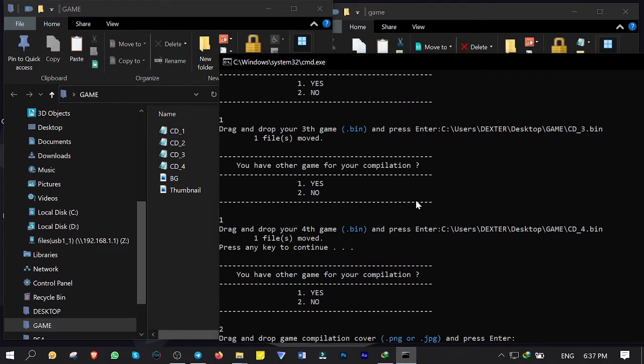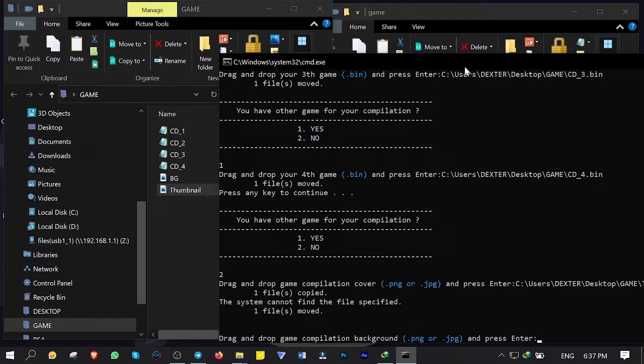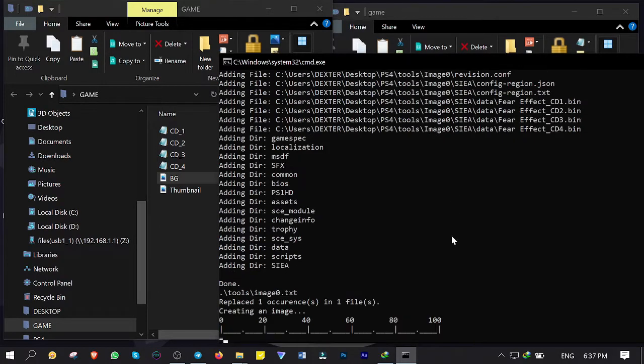You can add a thumbnail in PNG or JPEG format to the PKG game by dragging and dropping it here. Drag and drop, enter. Then time for the background image — drag and drop. You can skip thumbnail and background if you wish. Hit enter, and here the conversion has started. You gotta wait till it's finished.